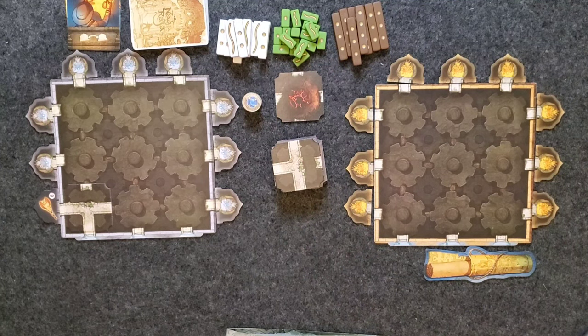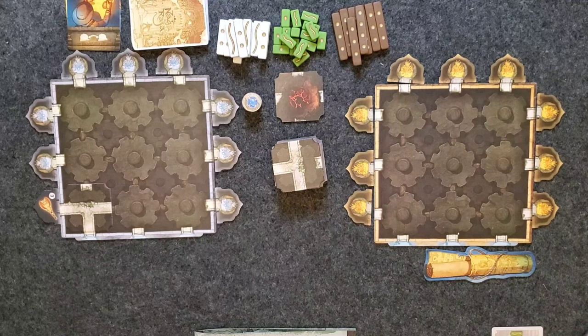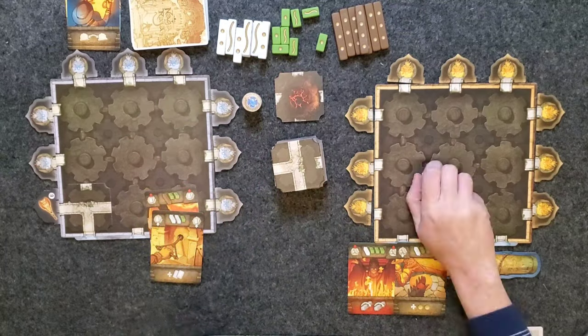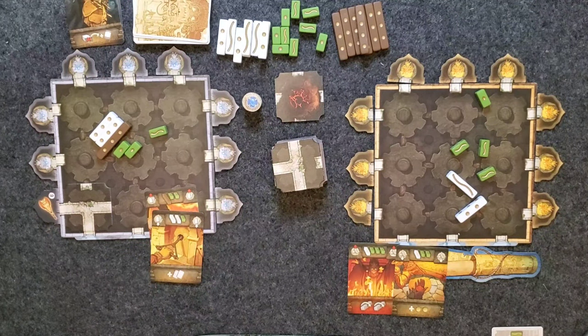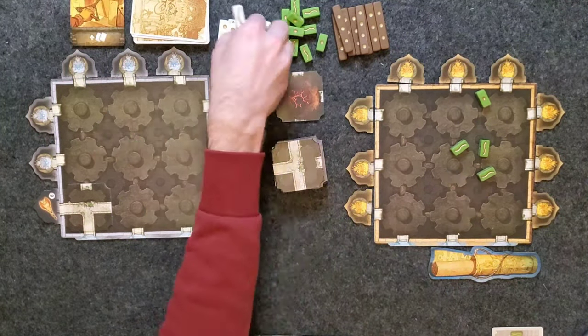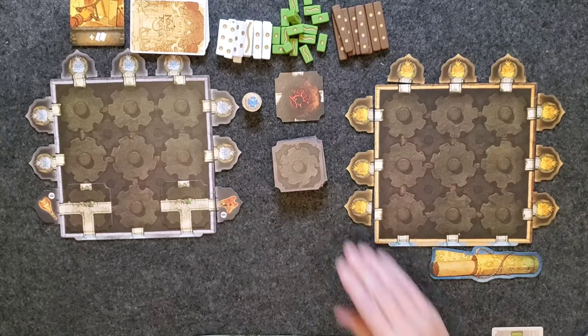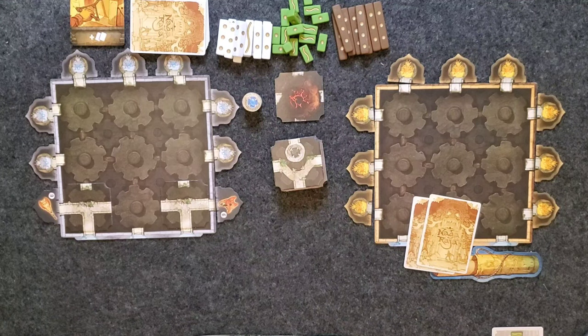You need to know what your opponent's going to try to do. There is a little bit of a luck element — casting the different sticks and trying to get the points on them — but you've got to know how many sticks you need. There's that betting mechanic: do you try to get lots more sticks, or hold on to your cards? Sam, what do you think about Nagaraja? Yeah, I liked it. It was very easy to understand. The components are interesting — I've never played a game with throwing sticks like that, a unique take on dice.